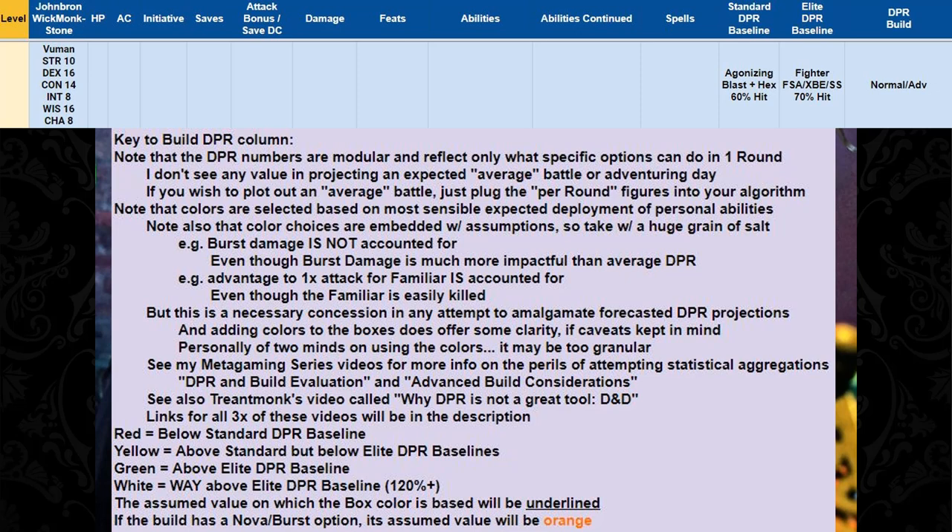I'll also be coloring the DPR boxes, for which I need to make assumptions — so read my giant block of qualifying text and refer to the three videos in the description. Generally, boxes are red if below the standard DPR baseline, yellow if between standard and elite, green if above the elite DPR baseline, and white if they are way above it — at least 120% of it. My assumed value will be underlined for clarity, and Nova damage is called out in orange.